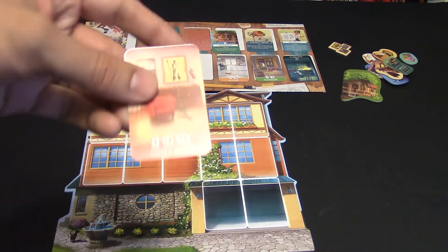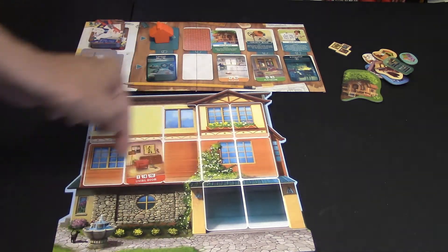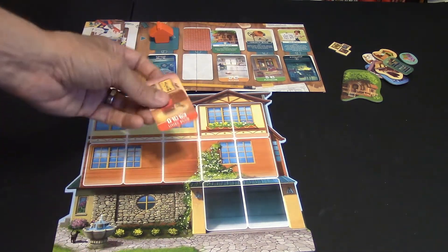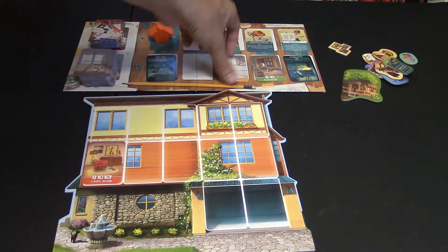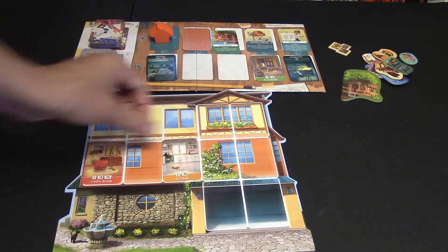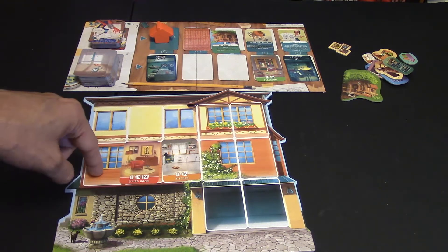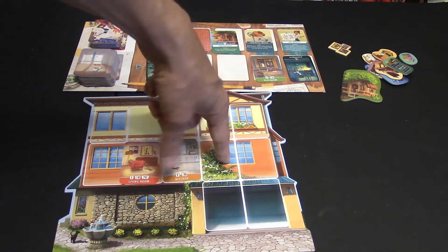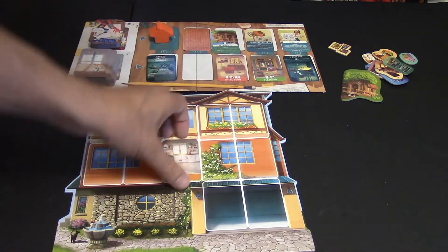Of course, being first player means you get to pick first, so you get the room of your choice. As you're stacking rooms together, they can really pile up. If I had three living rooms on either side, that'd be nine points. But living rooms have to match together — all these cards have to sit right next to each other to get the bonus points. If I had a kitchen here and a living room there, the living rooms can only count two connected cards. They all have to connect to get those extra points.